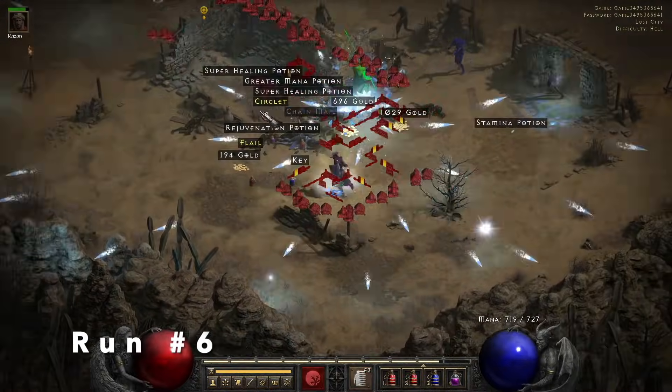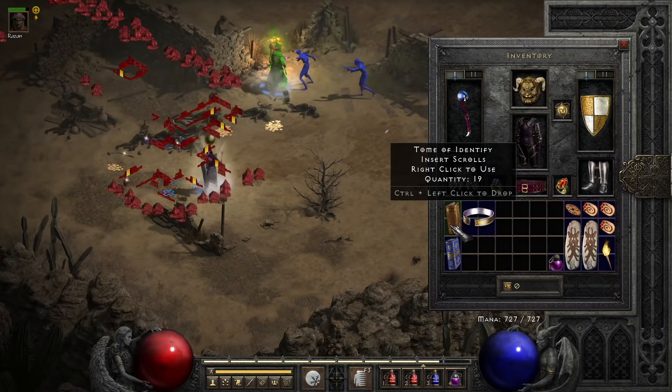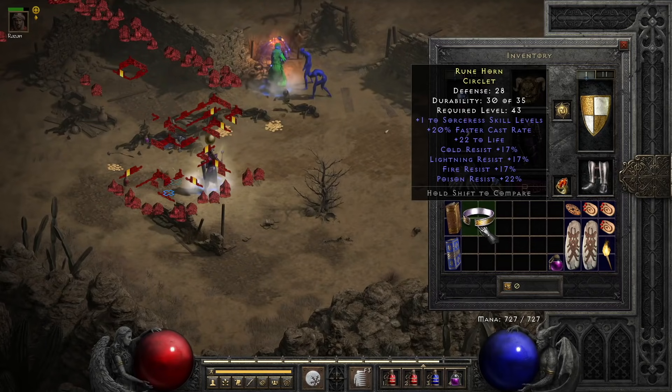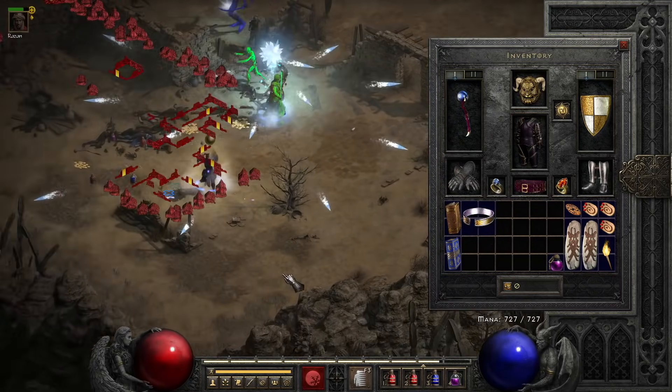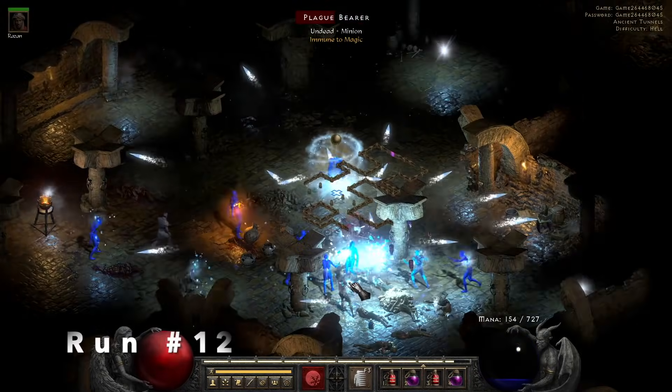Run number 6, we find this rare circlet on the way to Ancient Tunnels. This is almost an amazing one — it's still really good, but if it was 2 to all sorceress skills it would have been amazing. All resist, 20% faster cast, 22 to life, and I need to socket it with something like a P-Topaz or an Ist, but I'm at a socket quest at the moment.